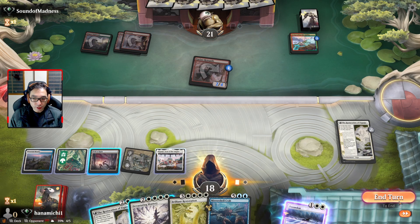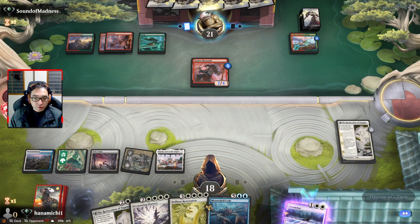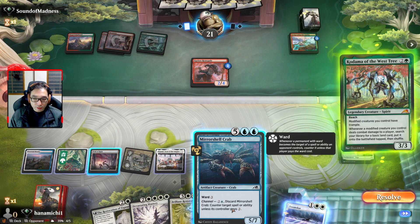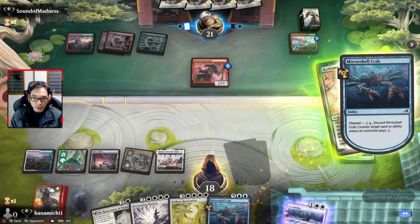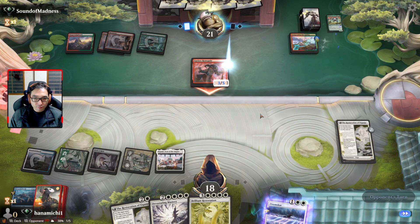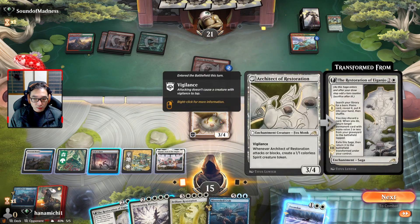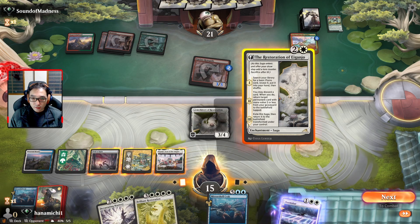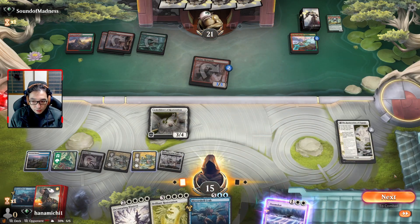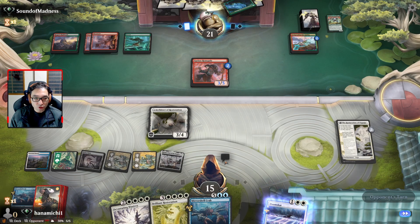I think for now we're going to hold up Mirror Shell Crab because they're going to play something — Kodama. I mean it's not exactly the thing that we want to counter the most, but I think it's a good way to play control. We didn't draw our land, so we'll go ahead do this — play our white mana and hold up Mirror Shell Crab again. I was hoping we would draw some more of our channel creatures — Shigeki maybe.